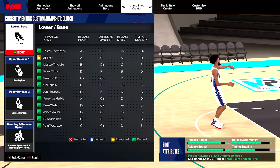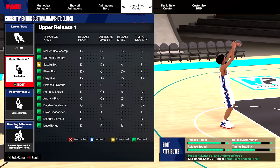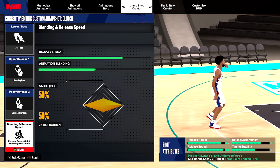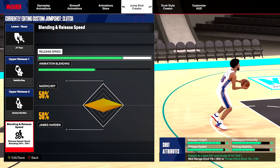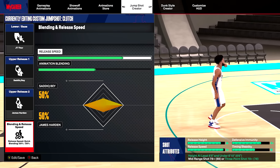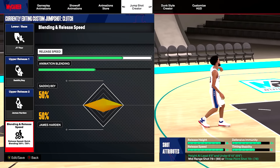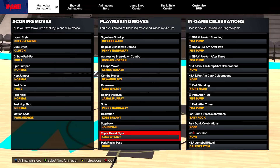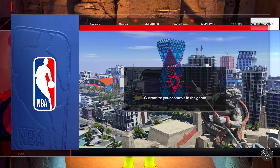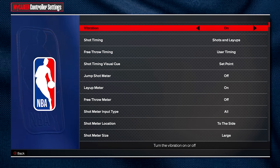Here is the best jump shot for the 76 three-point rating: lower base — JT Thor, upper release one — Sadiq Bey, upper release two — James Harden. The trick for lower three-point ratings is to go three out of four release speed — not the fastest, but it gives the perfect feel for this lower three-point rating jump shot. Animation blending is 50/50. The dribble moves, animations, and settings are the exact same as build variation one, so make sure you copy the correct jump shot for your specific build.